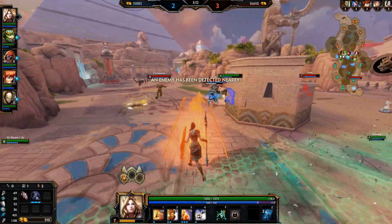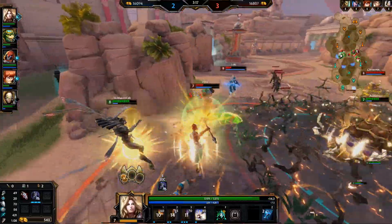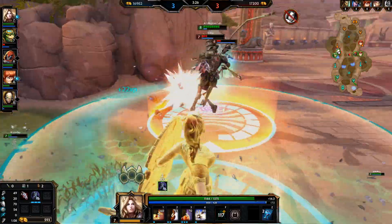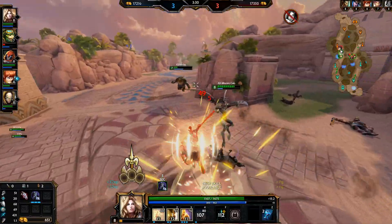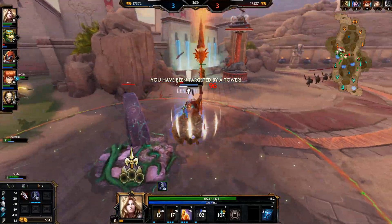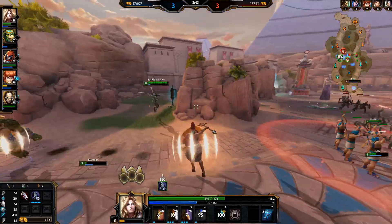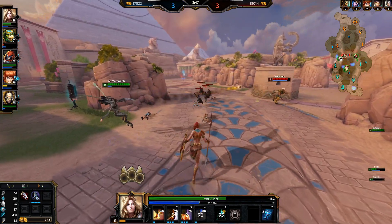Oh nice — nice grab on Loki! Tara did get hit but not much more than that. Kuzumbo — I got the med on him. I ulted on him because I thought he wanted to go in but he didn't. No one did the damage to Tara — I taunted and then no one hit her. I thought Amuzenkab was at least going to throw an ability but we're not going to be able to get that kill on Tara unfortunately.